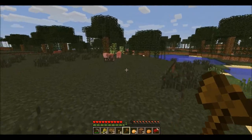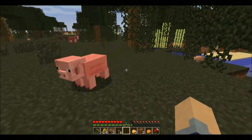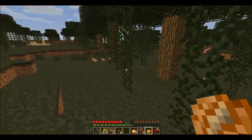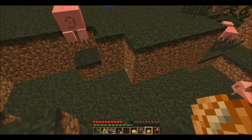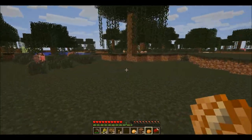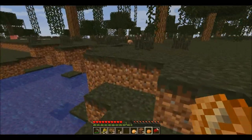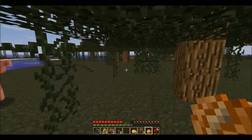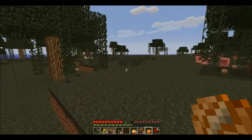Something like baked potatoes and pork let you regain four health bars. But if you ate right now, you might think you'd only be gaining back one and a half. But you don't have to worry about those extra two and a half, because they will overflow. So if you start doing activities that take away hunger, you'll use up that overflow first.